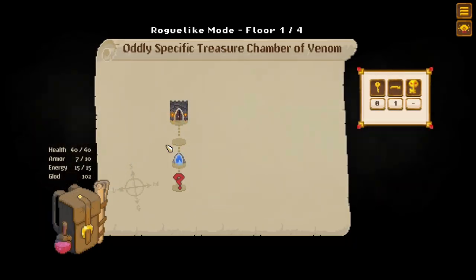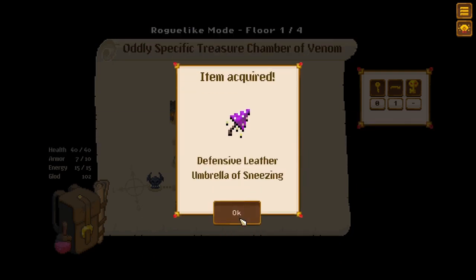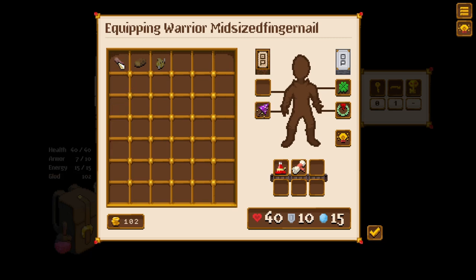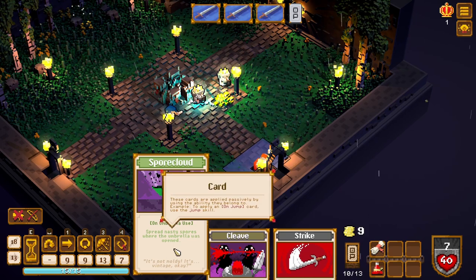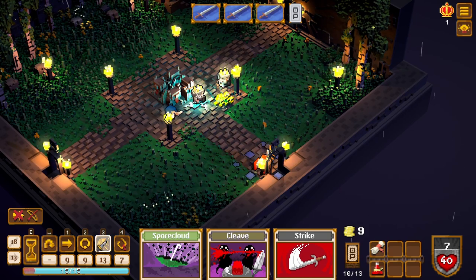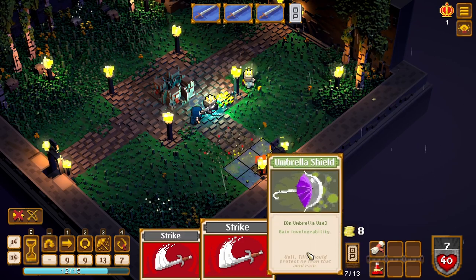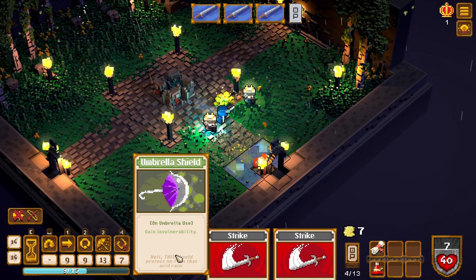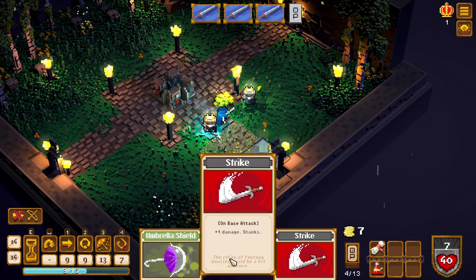Let's do the mystery grab item — yes! Defensive leather umbrella of sneezing. Can we equip that? Spore cloud on umbrella use — spread nasty spores wherever the umbrella was opened. Sure, let's give it a go. We spread some nasty spores. On umbrella use, gain invulnerability — this umbrella is really good. I have a funny feeling it hurts me though.